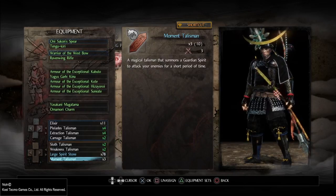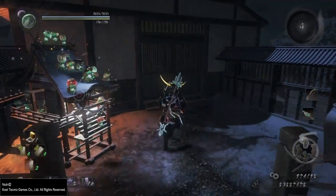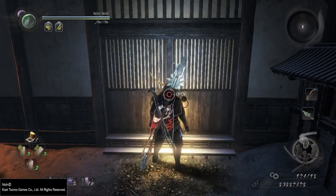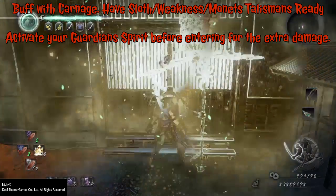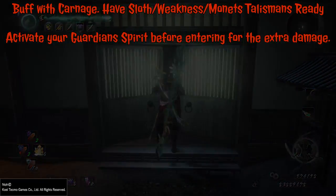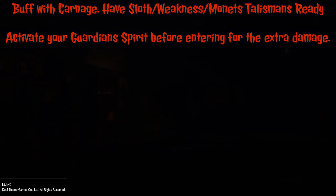We're going to move on with the actual method — replicate what you see and you should be able to do it in no time. So when you're ready in front of the door, use Pleiades extraction and carnage talismans. You only need carnage, but this will make your Amrita absorption higher so you can use a large spirit stone to activate your weapon. You will need sloth, weakness, and moment talismans in your shortcut slots.